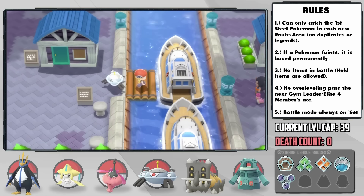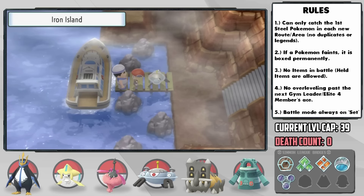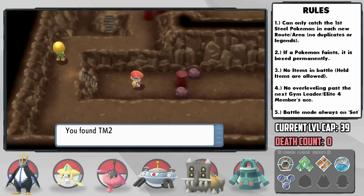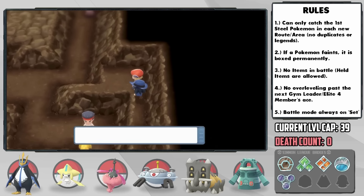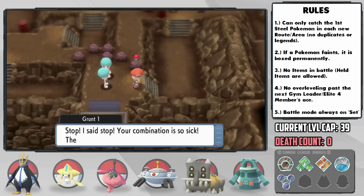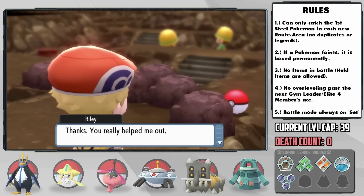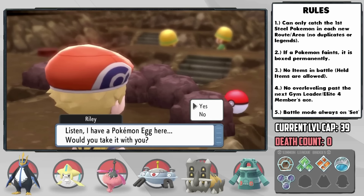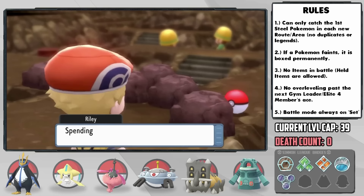With that we head to Iron Island, which was basically designed to help out Steel teams as you might imagine. Throughout the place we find the Iron Tail TM, the Iron Ball item, the Magnet to boost Electric-type moves, and the Iron Plate to power up Steel moves. At the end of helping Riley out, he gives us an egg which actually counts as our next encounter — except he kinda disappeared. If you've been around on Twitter you know this game is riddled with glitches, but this is one I hadn't seen yet.